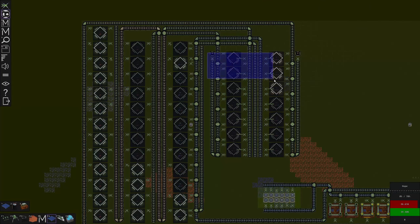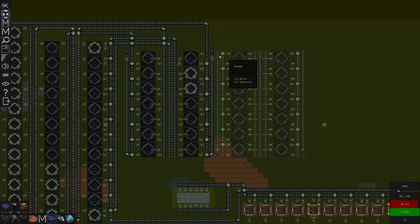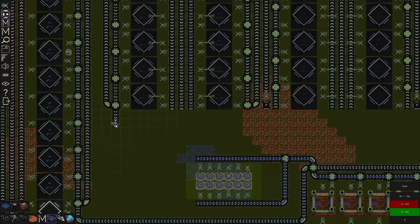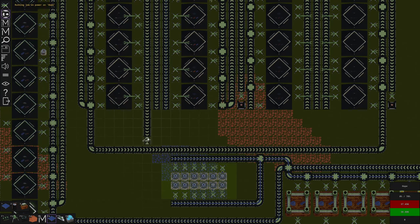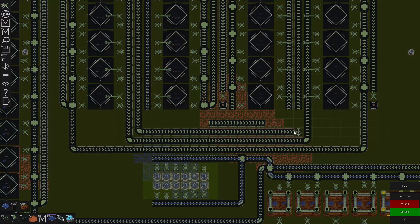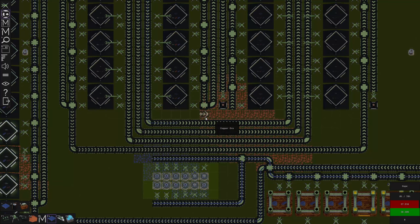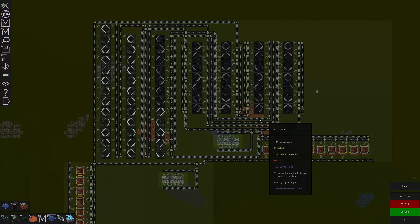If I've done all of this right I should be able to copy this, turn it around, put it right here, and then connect it. I need to connect these back in so this has to go all the way over to the far side. I hope I left enough room for all these belts. The copper plates are gonna go around and go into here - there's a little bit of fluke involved but that actually worked out perfectly.